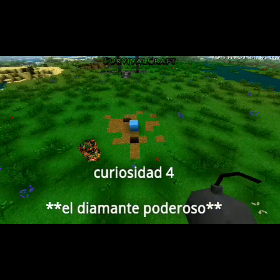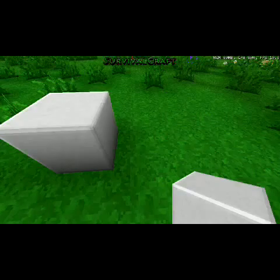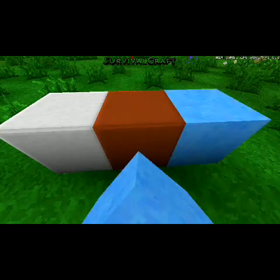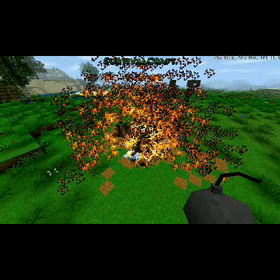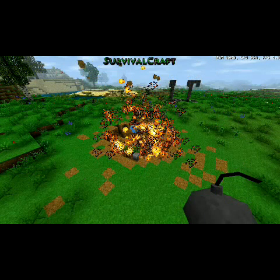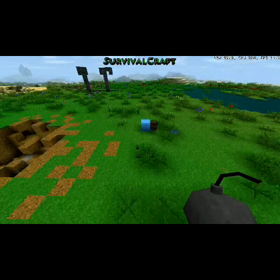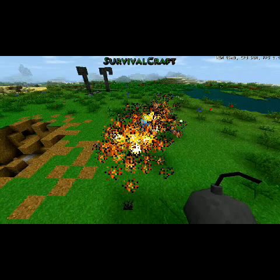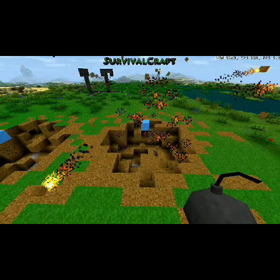Curiosidad 4: El Diamante Poderoso. Seguramente has visto este diamante — es un diamante común, en cuadro. Si nosotros ponemos estos tres bloques aquí, estos son los más poderosos. Pero si a este diamante le explotamos una bomba gigante, empieza la explosión y el diamante no se destruye, queda ahí intacto. De la misma manera lo vuelvo a hacer: ponemos una dinamita, la explotamos, una gran explosión, explota todo, pero el diamante sigue intacto.